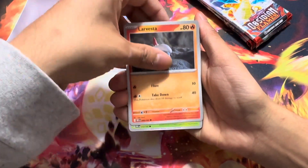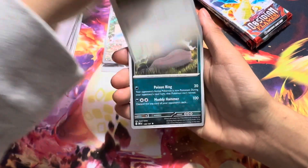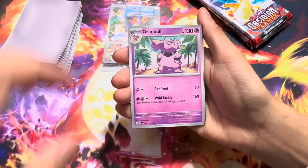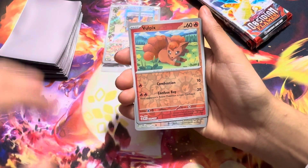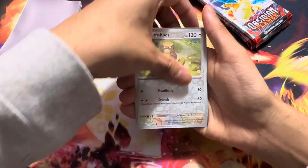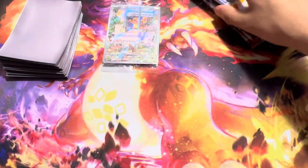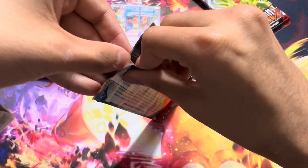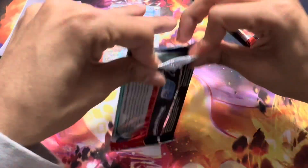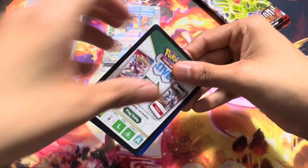Here we go — Magnemite, Larvesta, Rowlet, Bunby, Codsurf, Bramble, Malmer, Vulpix, Grim Shoes, Toxicity — hollow. Oh my god. These packs are genuinely awful. So far it's looking like the Elite Trainer Box is definitely not worth it, or especially what I've bought here. I don't even know what I ended up buying. This is horrible.